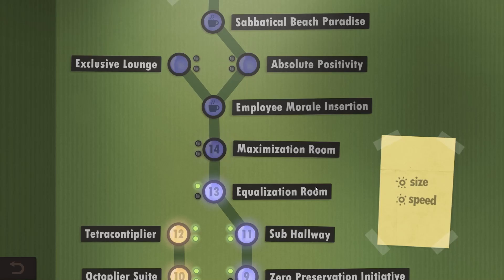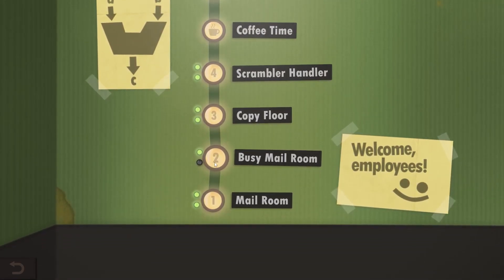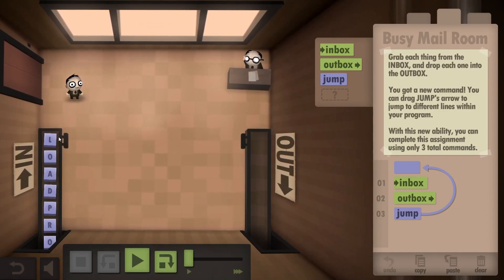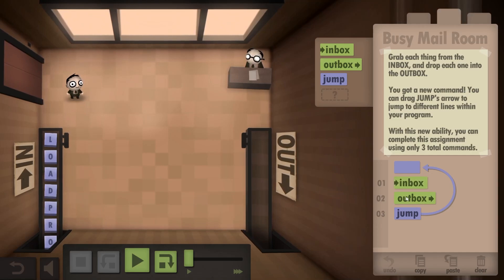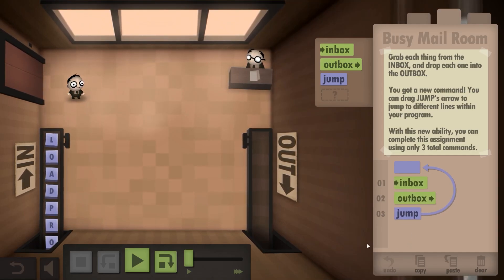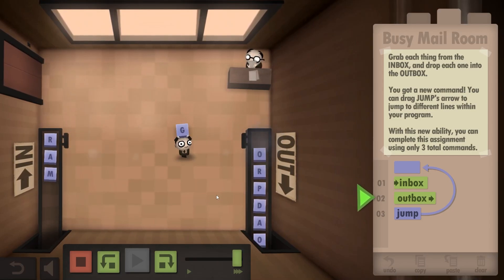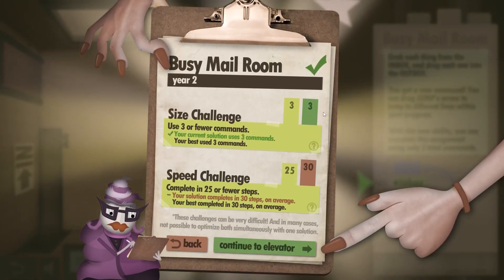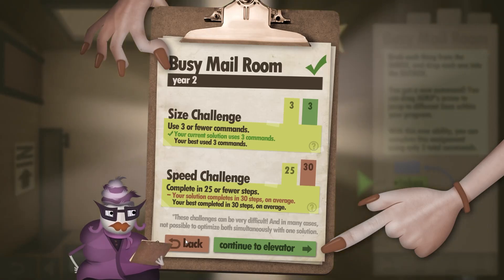Now the next level, level 14, I'm not gonna do just yet because there's level 2 and I messed up the optional challenges. It's like the simplest level there is — it's fucking level 2. Basically, the goal is to take all these data cubes and put them in the output: take one from the inbox, put it in the outbox and repeat. When I do all this, the task gets completed. At the end, you see the size challenge is completed — we've only used three commands, but for some weird reason it was way too slow. It took too many steps.